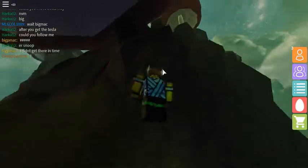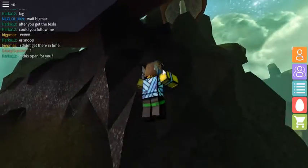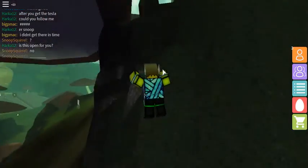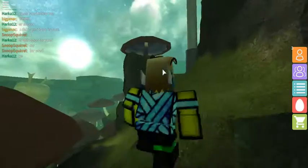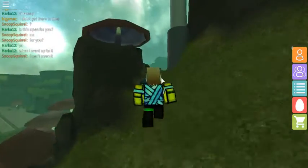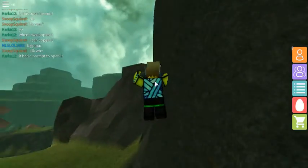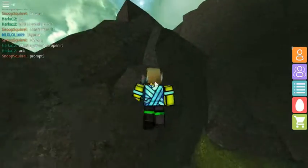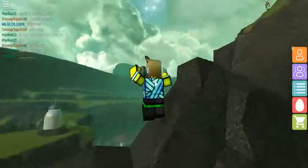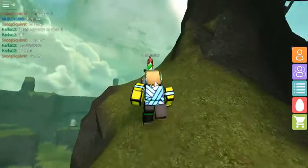This part you can climb on here — let me just climb up this, there we go. Then you can climb up here. Come up here like that. You don't have to go through there — this part you can climb through here, right here like that. And then you go up here.